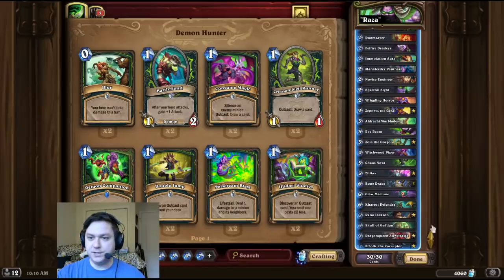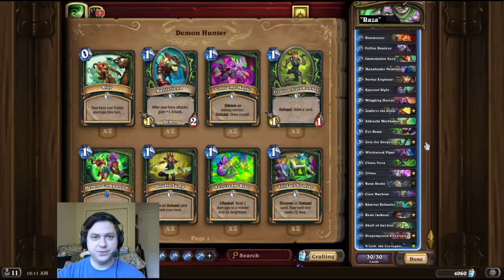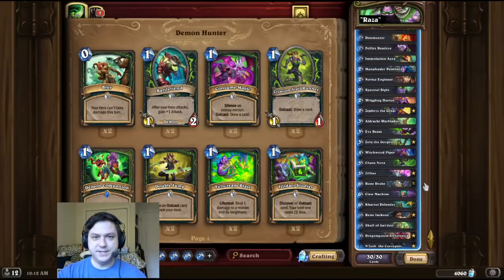Then we're going to play Koldara Drake alongside the new card, Felfire Deadeye, to infinitely hero power for the OTK. Now in addition to those dragon generating cards, we also have some support cards that can help as well, like Zola the Gorgon and N'Zoth. So that's pretty much it for the deck intro this time, guys.